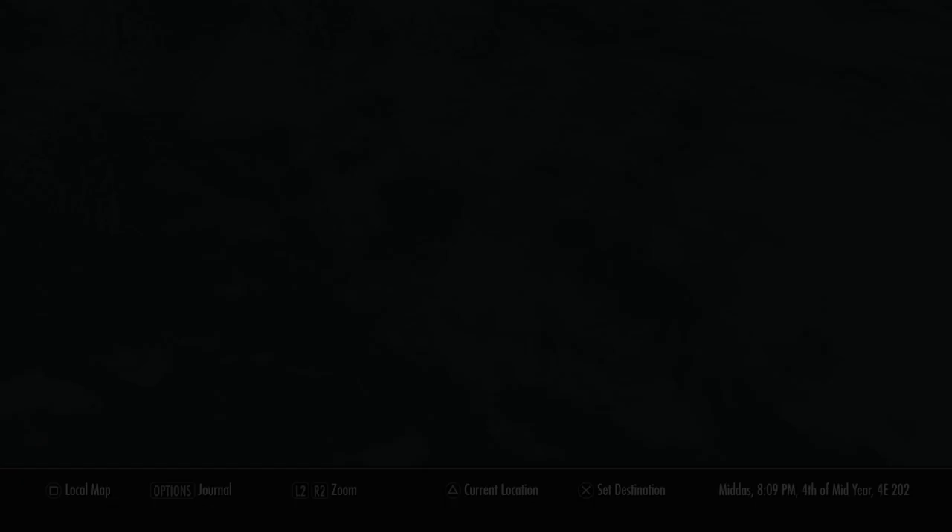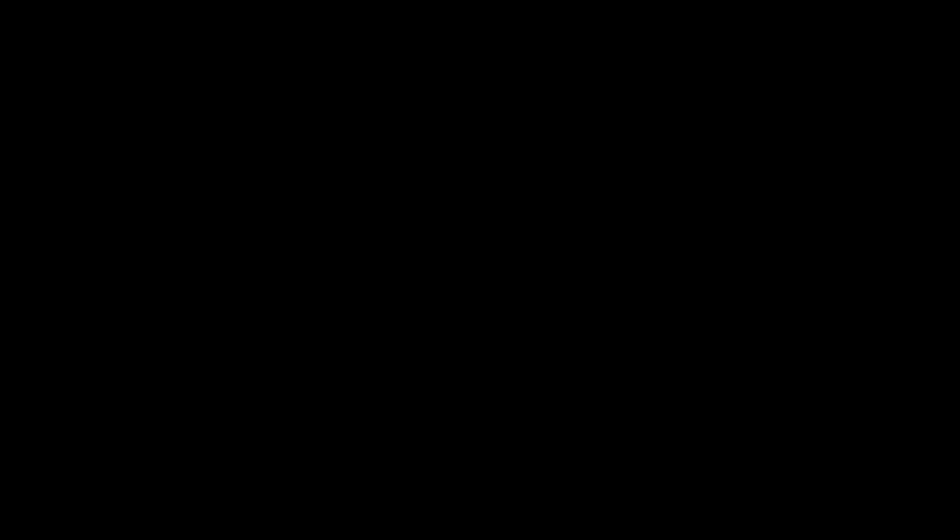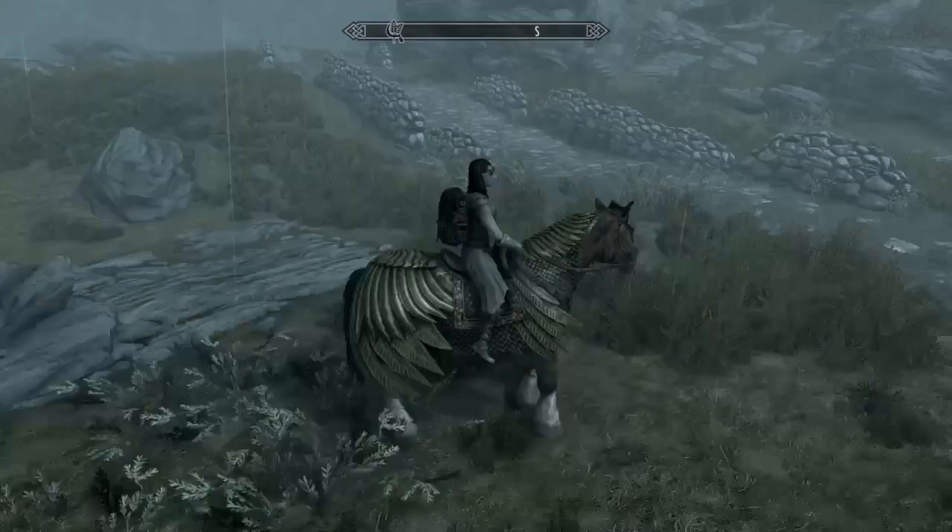What you're going to want to do is come here to Roaricstead. I'll show you on the map — it's right in between Markarth and this little monument here; Morthal's up here. So right here, Roaricstead, this little town — you want to go here and then go to this little icon on your map up here.